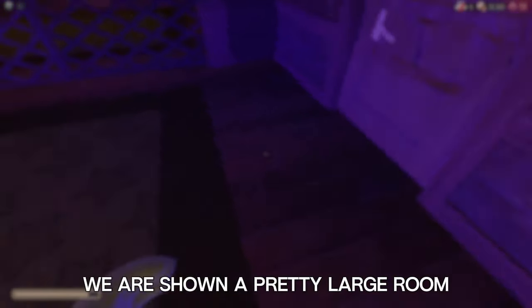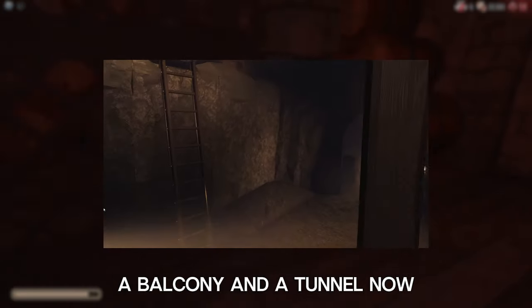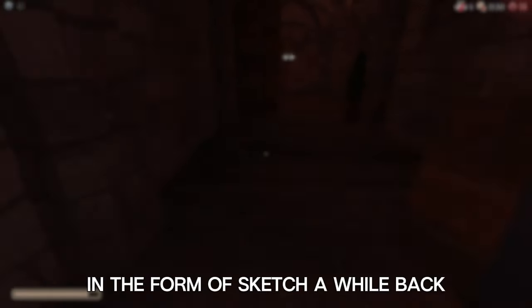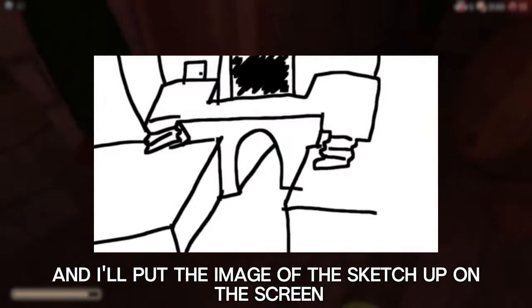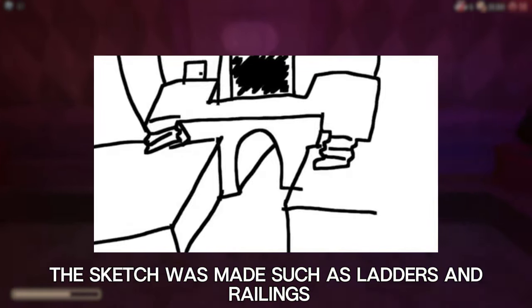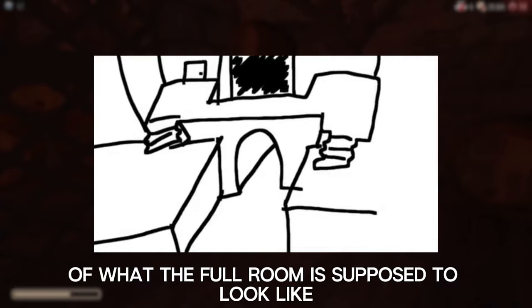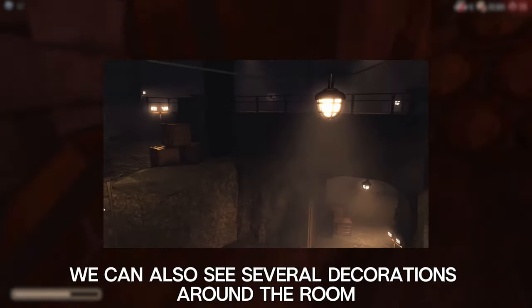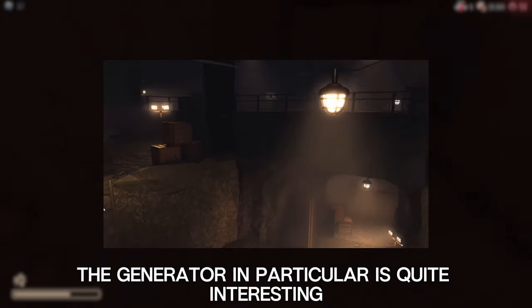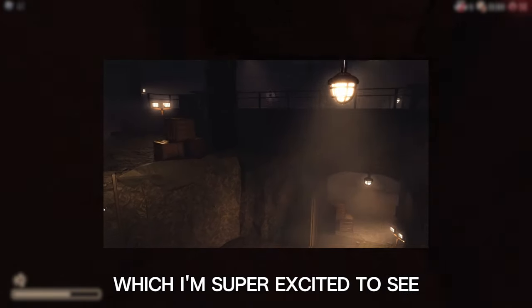First we are shown a pretty large room with what appears to have two staircases, a balcony, and a tunnel. What's interesting about this room in particular is that the developers gave a rough layout of it in the form of a sketch a while back. Obviously some more things were added from when this sketch was made, such as ladders and railings. We can also see several decorations around the room, such as a generator in the tunnel as well as boxes on the floor. The generator in particular is quite interesting, as it leads me to believe it may be involved in some sort of puzzle, which I'm super excited to see.